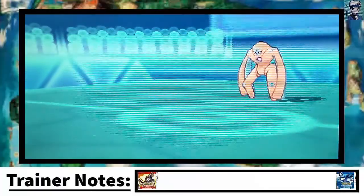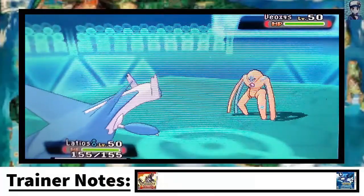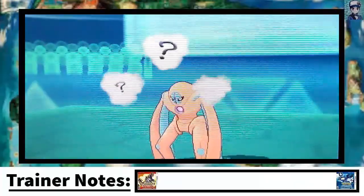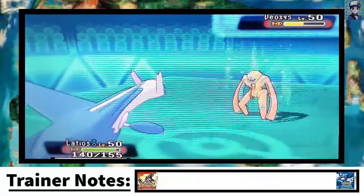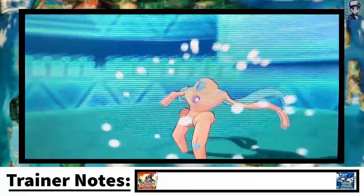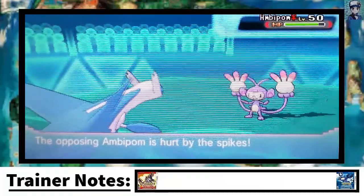I switch into my Reuniclus to take a Psychic-type move, but he probably goes for Recover, which is a good play. I would have done the same. I'm running a Life Orb Reuniclus, so I go for Shadow Ball and that does a lot of damage too. My opponent goes for a Nasty Plot — that is scary — but I think another Shadow Ball might finish him. I believed I got max damage on the first hit, so maybe I'll get minimum this time. Fortunately I knock out the Hypno, though I take a bit of recoil damage from the Life Orb.